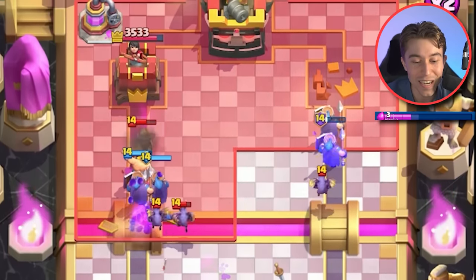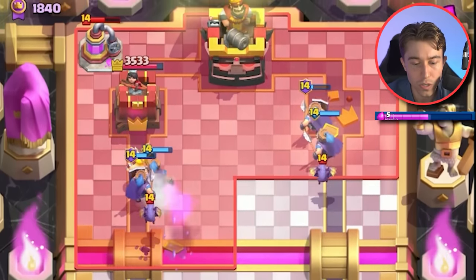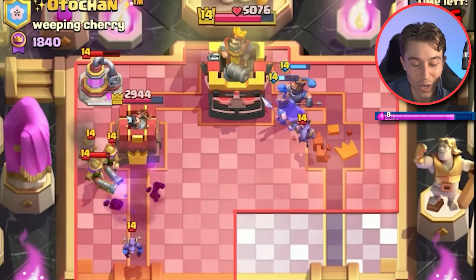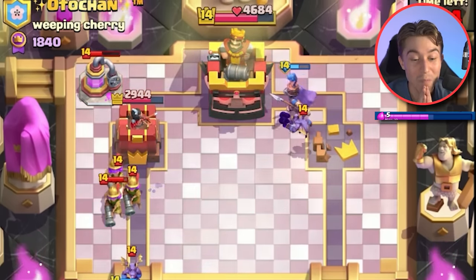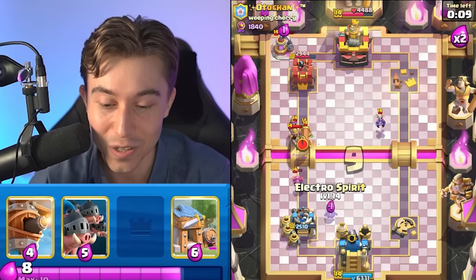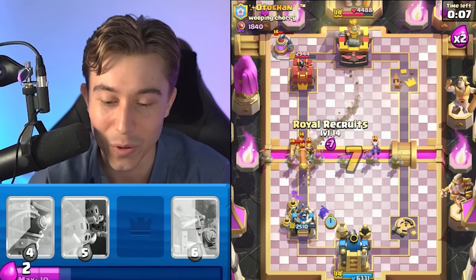The Barbarians and Recruits can kill the Musketeers — they're going to lock onto the tower too! Let's go. The Three Crown might be possible. It looks like a meme right now, but don't discount it until it's actually not possible anymore.